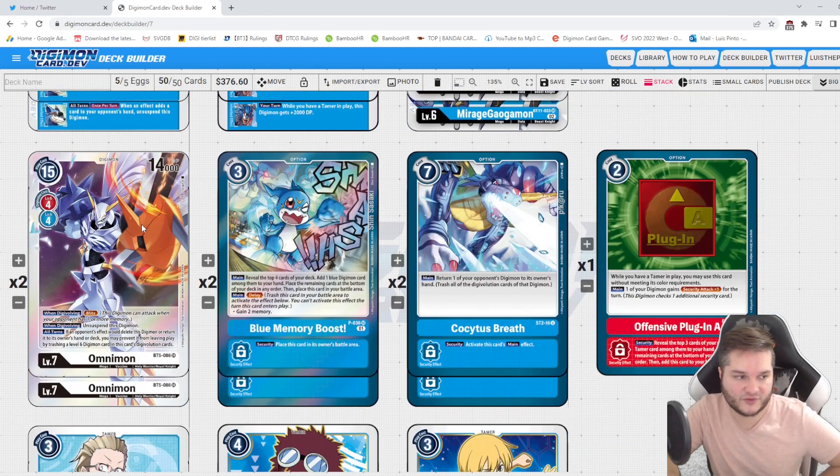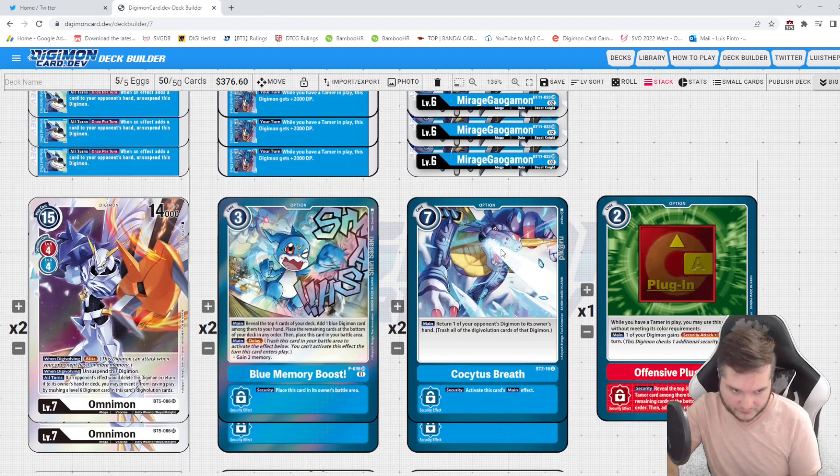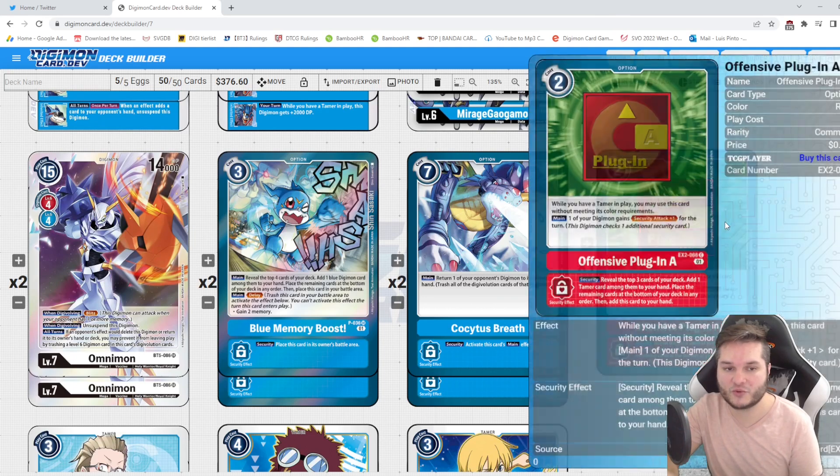Beyond that we'd have two BlitzOmnimon because we're a blue deck that can be aggressive and get a lot of extra swings, so having access to Omnimon to close out the game makes sense. That's it for Digimon. I'd have two memory boosts because memory boost just makes sense. I also have Caturamon's Breath — keep in mind they haven't revealed any other Gaogamon cards yet. I expect a Gaogamon option card, and if it's good we'd play it here instead. The idea is Caturamon's can bounce things to your opponent's hand to proc your effects.